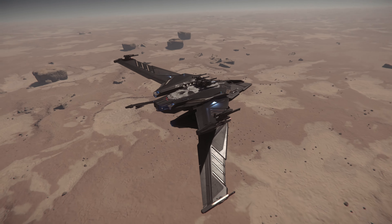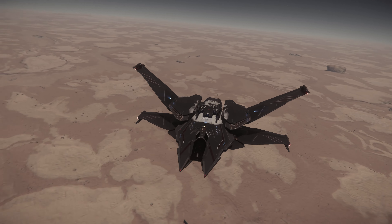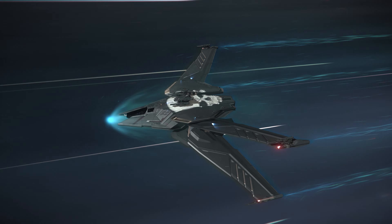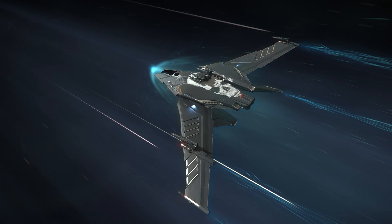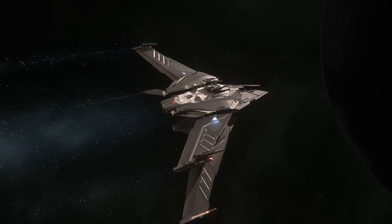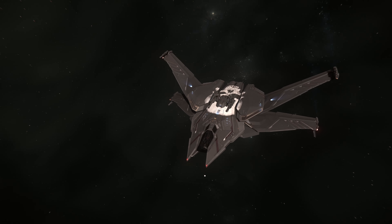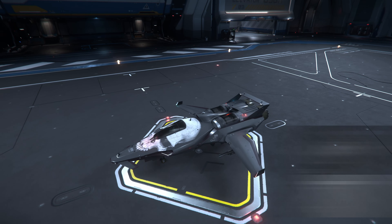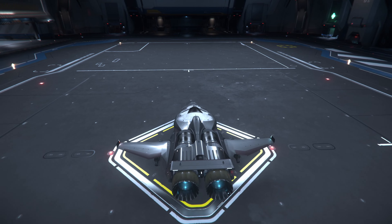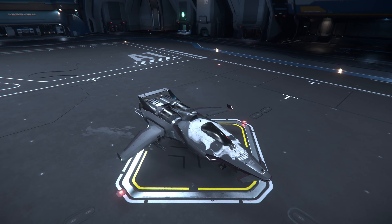I think it's one of the top paints for the Scorpius to be honest — all these paints on every one of these ships look great. It's kind of a bummer, and I know some people in the community were hoping for the Corsair to get a variant or a livery of this style of paint. But we didn't see it and instead they decided to choose the Origin M50. No hate on Origin — it does look pretty cool on the M50, and I like how the skull is over the cockpit there.